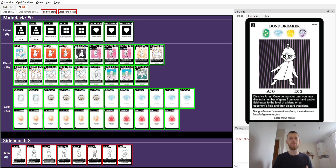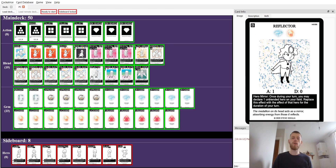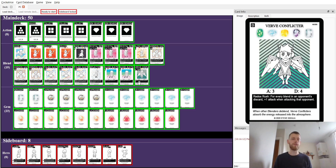We use Bondbreaker to demolish the opponent's field, or straight up copy Verve Conflictor to deal tons of damage if the opponent has enough blends in the discard pile and just win out that way. We should be winning around turn six.